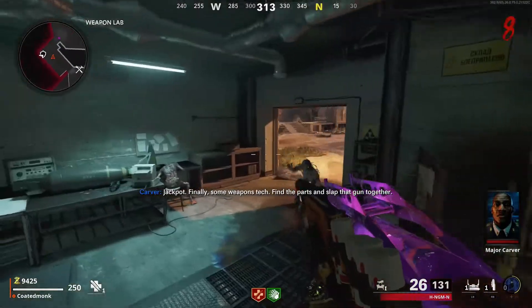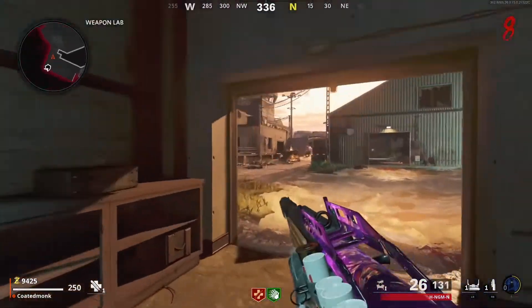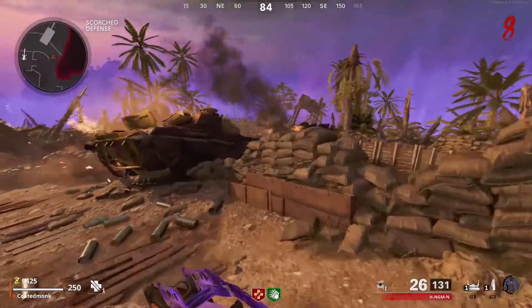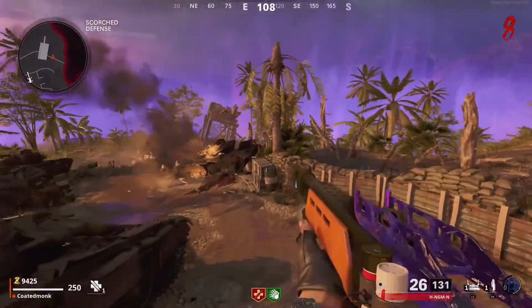This wonder weapon is obtained in Firebase Z and I'll be showing you one of the ways to get it. After getting the blueprint from the weapons lab, you're going to want to head to the Scorched Defense.